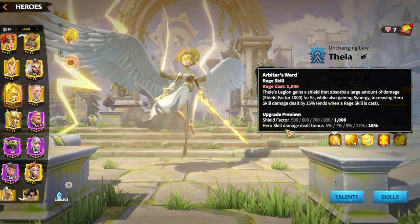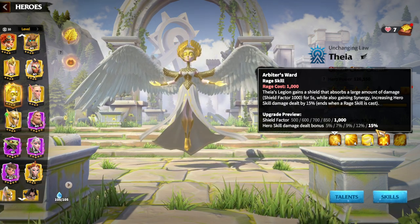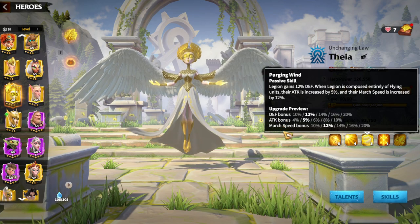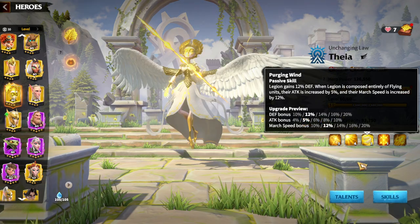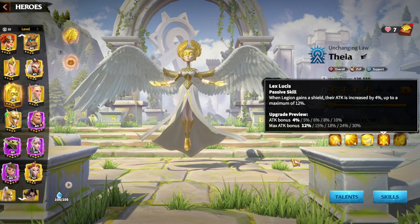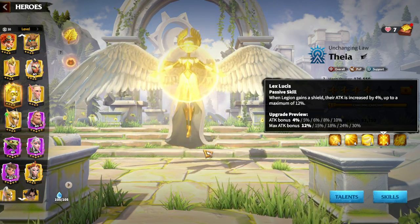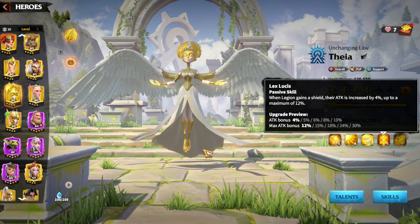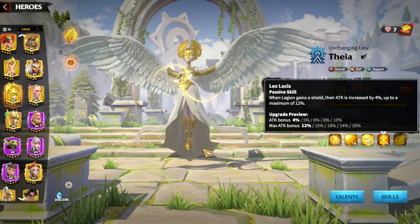Regarding Forodeal's synergy with Theia: essentially every hero benefits from Theia, and Forodeal is no exception. Theia makes Forodeal much tankier, which allows you to deal more damage by staying alive longer. You also gain 15% hero skill damage — significant since Forodeal already deals 1200 skill damage factor. Additional attack bonuses, damage reduction, and march speed make this pair excellent for the cavalry hit-and-run playstyle.